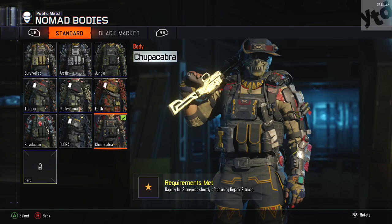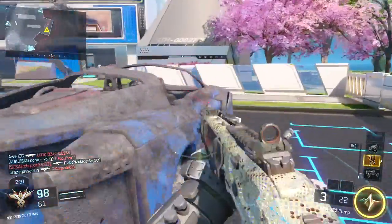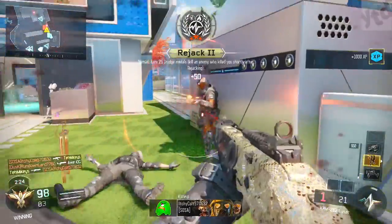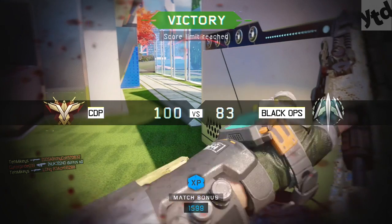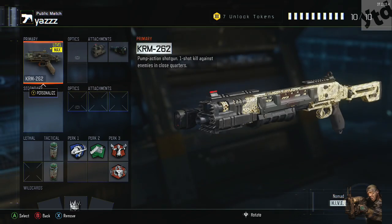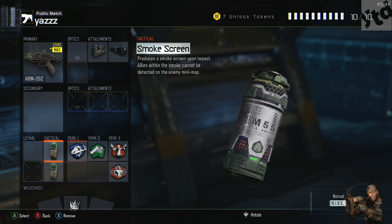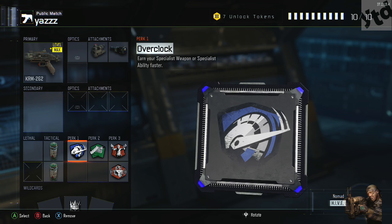Moving on to the next challenge: rapidly kill two enemies shortly after using a reject, two times. For this, you actually may want to build up a class. I like to use my favorite shotgun because it's quick to get those one-shot kills and attachments don't matter too much on it, though I did like the laser sight — that was a preference. If you're running around with a shotgun, the smoke is going to help you get into their spawn easier. And overclock is really good because it helps speed up the time it takes to get whatever ability you're working on.